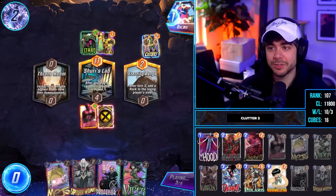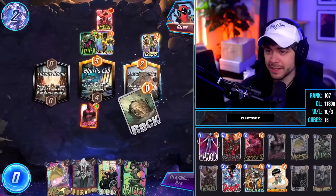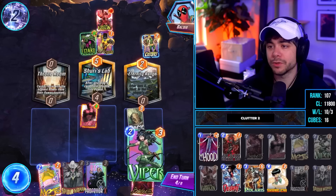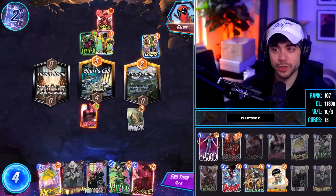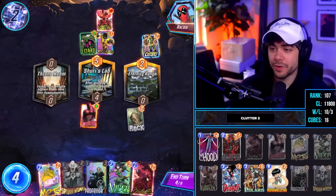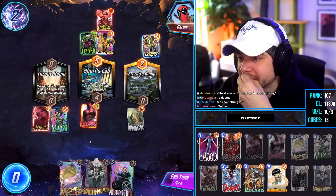All in all the deck felt really strong. Spider-Woman is really good - she ends up being a 5/12 because sometimes she hits four things on your opponent's side of the board. Mojo is also relatively easy to activate. The reason I considered removing Polaris for Titania was to activate Mojo a little easier, because sometimes your hand's a little too heavy to activate your side of Mojo. Hope you enjoy this list - we won a lot of cubes with it. Good luck on ladder and stay hydrated.